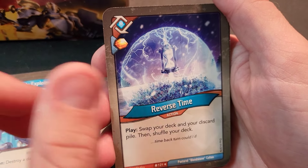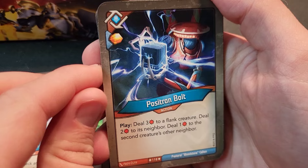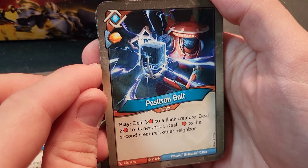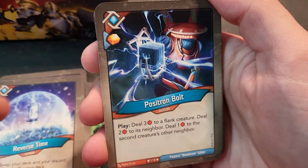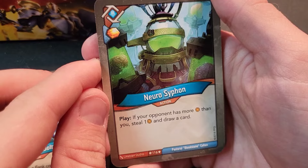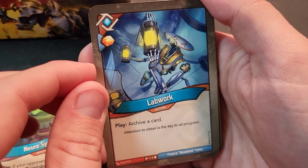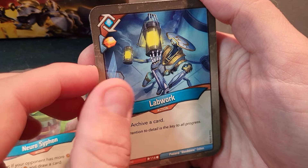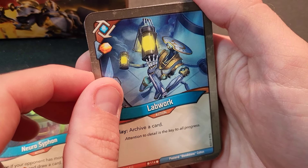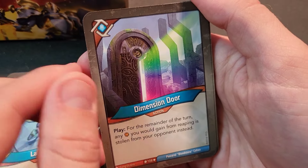Another rare — Reverse Time! Play, swap your deck and your discard pile, then shuffle your deck. Not necessarily good but really fun. Positron Bolt — deal three damage to a flank creature, then two to its neighbor, then one to the second creature's other neighbor, like electricity jumping. Neuro Siphon — if your opponent has more amber than you, steal one and draw a card. Lab Work — archive a card; not as good as Sloppy Lab Work but still useful for thinning your hand. And another Lab Work.